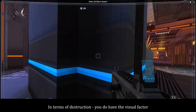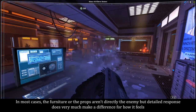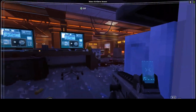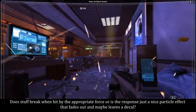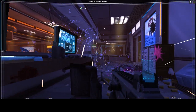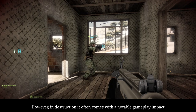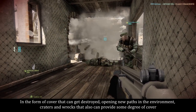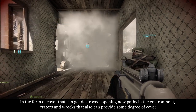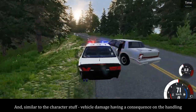In terms of destruction, you do have the visual factor. In most cases the furniture or props aren't directly the enemy, but detailed response does very much make a difference for how it feels. Does stuff break when hit by the appropriate force, or is the response just a nice particle effect that fades out and maybe leaves a decal? However, in destruction it often comes with a notable gameplay impact — cover that can get destroyed, opening new paths in the environment, craters which can also provide some degree of cover, and similar to the character stuff, vehicle damage having a consequence on the handling.